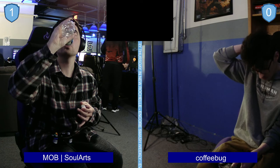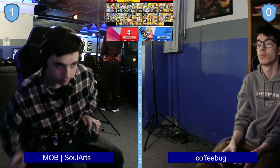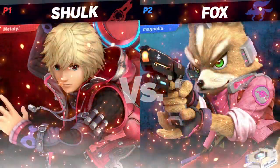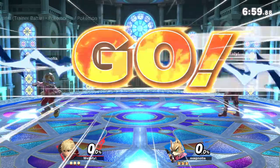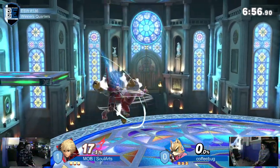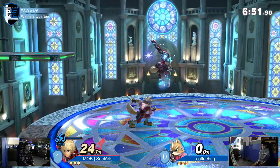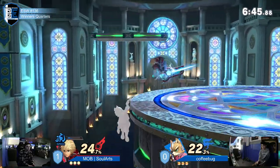We're going to have to see Coffee Bug make a few adjustments here. After that last game, there are a few adjustments you can make as Fox. When you have Solarts coming at you in Speed Art, you might want to start using the shine a bit more, because he likes to be on top of you before you press the button. Actually, probably not shine — you're probably better off using forward air, or trying to space him out by staying back, because you're actually almost as fast as he is.